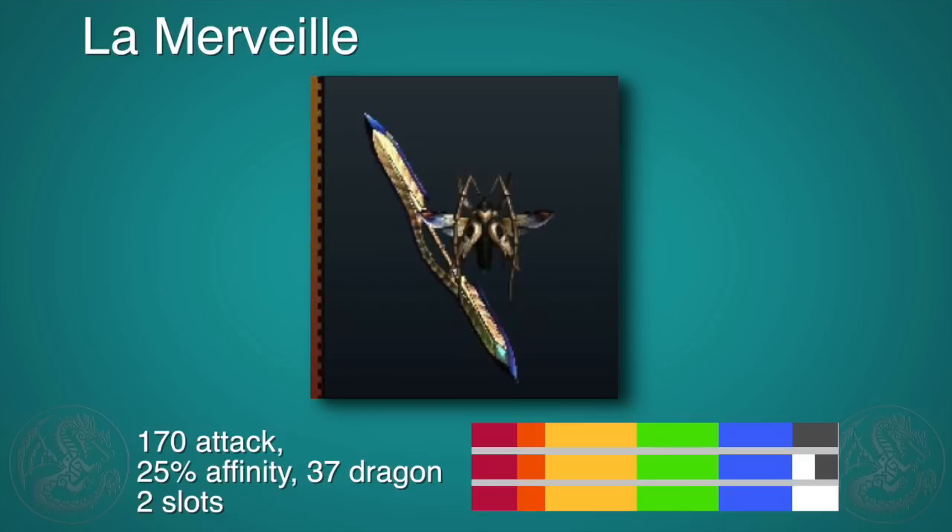I'm not even going to try to pronounce this correctly in front of my French followers, but this is the final form of the Shagaru Magala weapon. This weapon is really good. It's 170 attack, 25% affinity, 37 dragon, and 2 slots — definitely versatile. If you're going up against a monster who's weak against dragon, this or the Alatreon glaive are definitely the ones you want to grab.